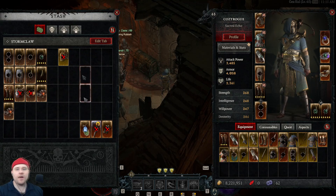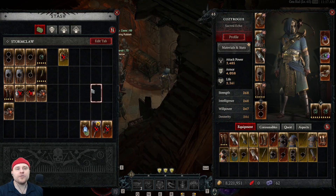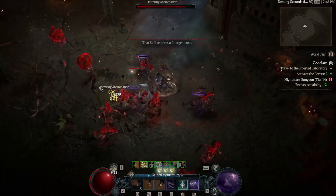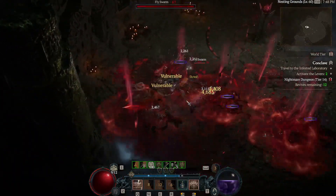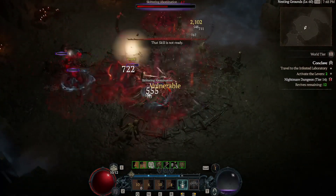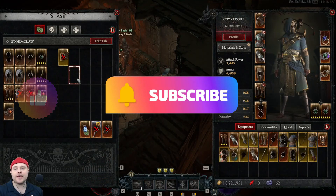Completing dungeons in six minutes or less is letting me farm all of these uniques. I hope you enjoyed this video on how to play the Flurry Rogue — I'll leave a link to the max-level guide in the description. Shout out to Woody Joe for making the original guide; I put my own spin on it with the Frostburn Gloves, Penitent Greaves, and a couple of other personal changes. Hit the like and subscribe, and check out the top right for more Bear Cozy videos.